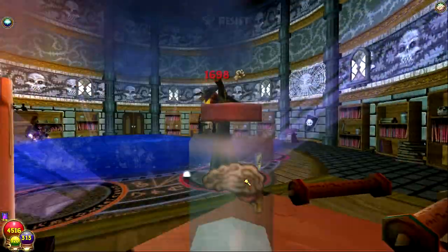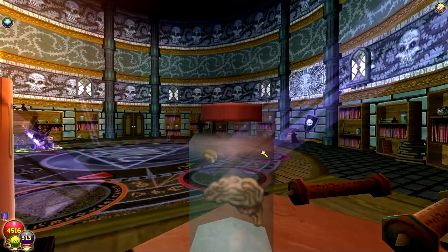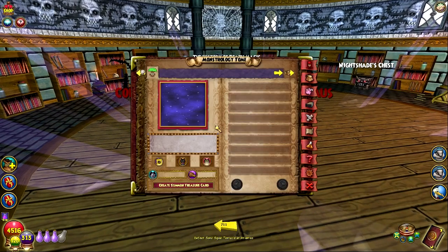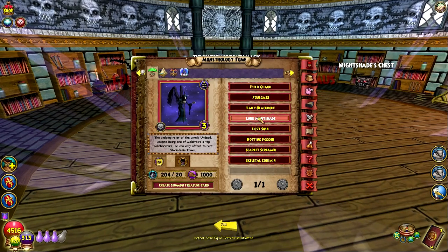There we go — that's nine. Let's take a look: Lord Nightshade is at 204 out of 200, so that gives us 10 of those cards at 1,000 gold each. Lady Black Hope is at 207 out of 200, so that's enough to craft 10 Lady Black Hope and 10 Lord Nightshade. It also requires 10,000 gold each.